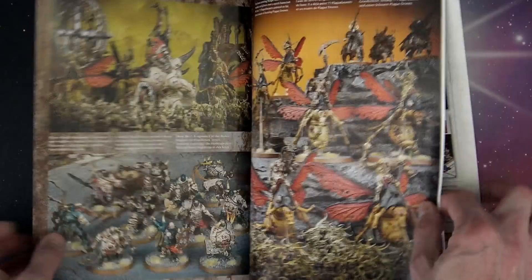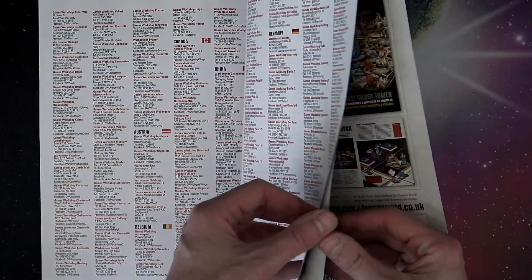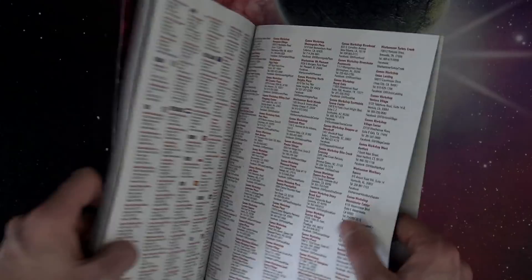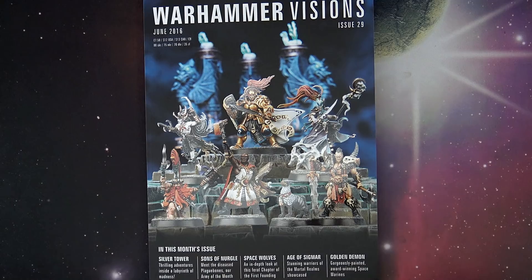And then the back — Games Workshop puts all their store listings in here, so if you ever need to find a GW store, here's an easy way to do it. Otherwise you can get online and check for all the independents around your area as well as the Games Workshop stores themselves. So there is Warhammer Visions Issue 29. Maybe at the top of each month I'll pick this up and we'll kind of slide it in with the White Dwarf and do like a little combo deal from here on in.